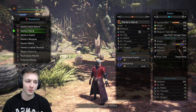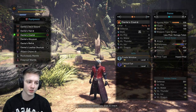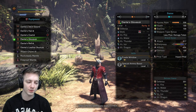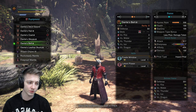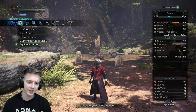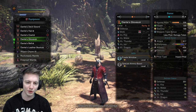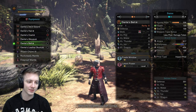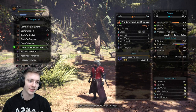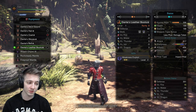It's also got Dante's hair, which has got some weakness exploit and crit eye on it with a level one slot. The chest has a level three slot with evade window and crit eye. The arms have a level three slot with evade window and special ammo boost. The belt has level two slots with evade window and latent power. Then the pants, which are probably the best thing out of the entire set, have double weakness exploit with two level one slots. The defense is good.